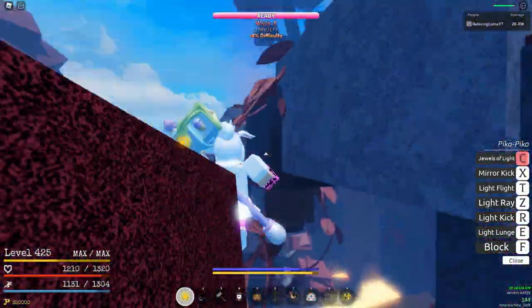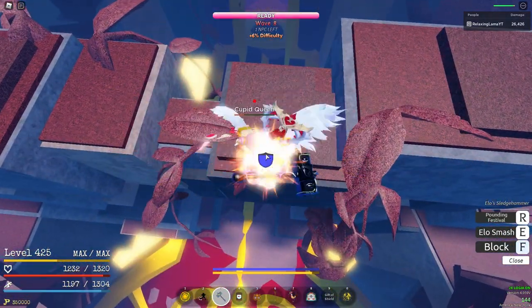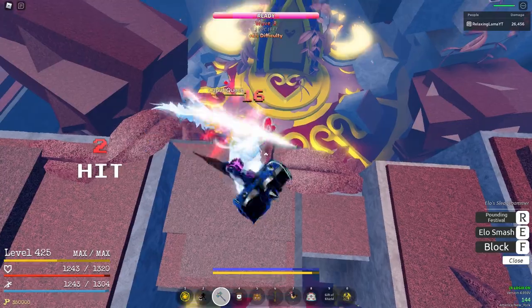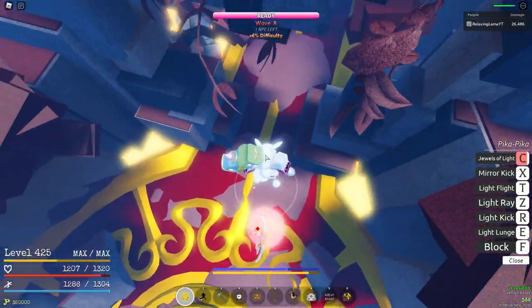On this next part I still struggle a little bit, but I've kind of figured out how to do it. You want to go to the very top where the heart is and hold F up there until she teleports you. Once she teleports, knock her off, jump off, and do the pull pika kick thing again.